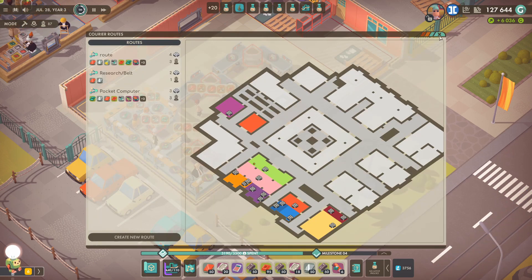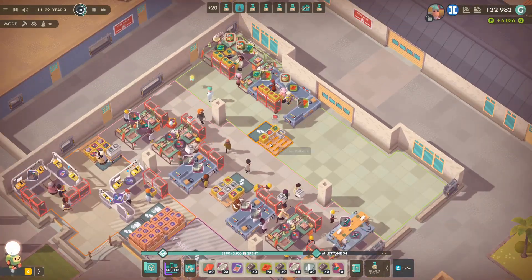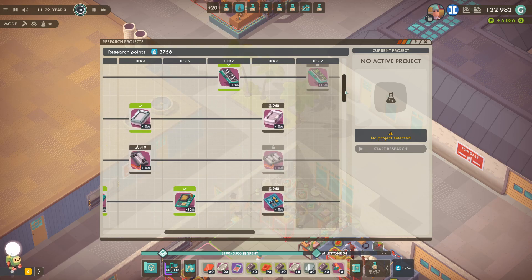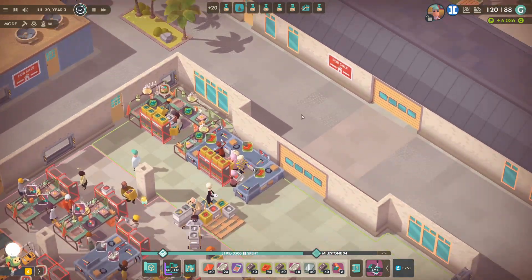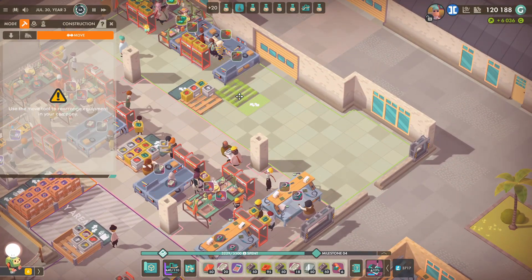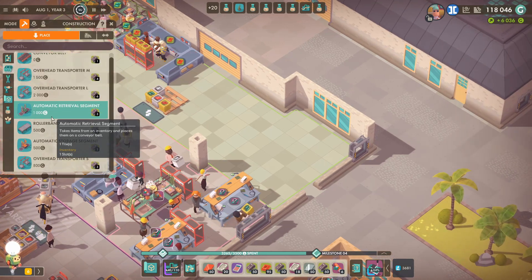We just need to set up a new route between that and that — it's just going to take plastic parts over there. So it's from this one over to this one and that's going to supply plastic parts over there. Let's start another research — we'll start with radio links. And these conveyor belt parts — we're going to set up the tables first.